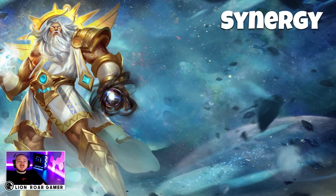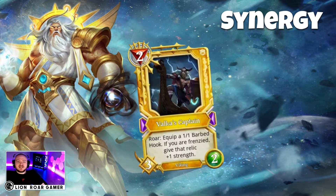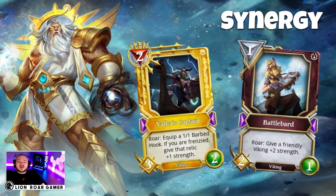When I say synergy, I mean that you're maximizing the amount of cards in your deck that work together well. I'm going to give you an example of just two cards, but you want to try to make as many cards as possible work together. So here we have Valka's Captain, which is a two mana Viking, and we have Battle Bard, which is a one mana 2-1 Viking as well, but its text says Roar: give a friendly Viking plus two strength. So because they're both Vikings, when Battle Bard comes into play, it's going to make Valka's Captain stronger — instead of being a two mana 3-2, now Valka's Captain is a two mana 5-2, and that makes it really aggressive.